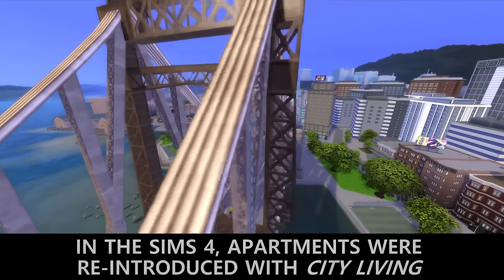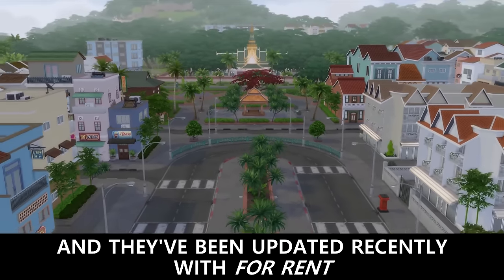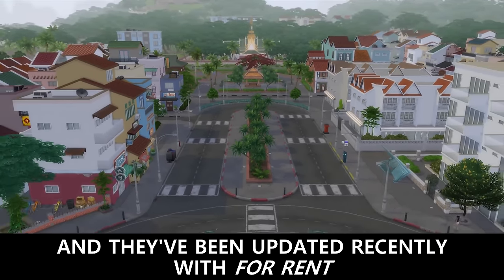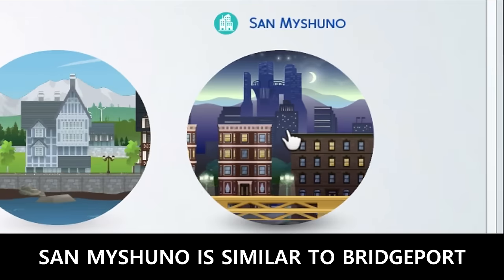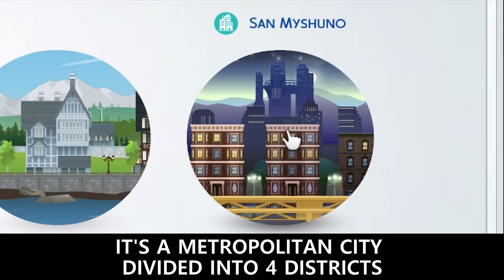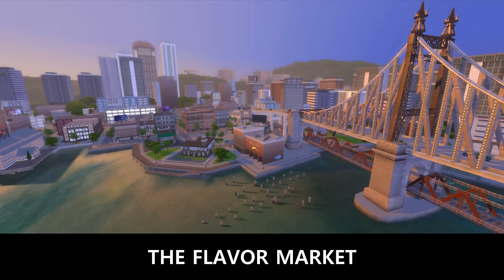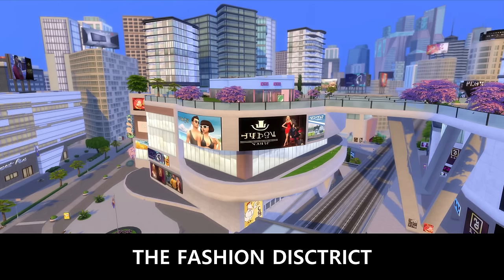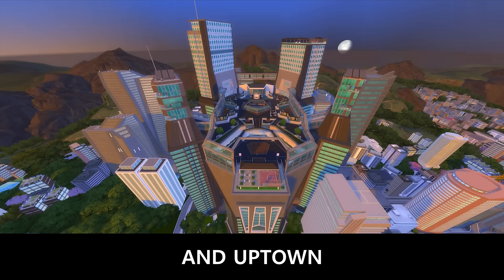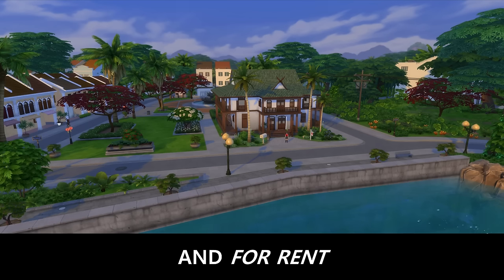In Sims 4, apartments were reintroduced with City Living, and they've been updated recently with For Rent. San Myshuno is similar to Bridgeport — it's a metropolitan city divided into 4 districts: Flavor Market, Arts Quarter, The Fashion District, and Uptown. There are also a few apartments with Eco Living and For Rent.